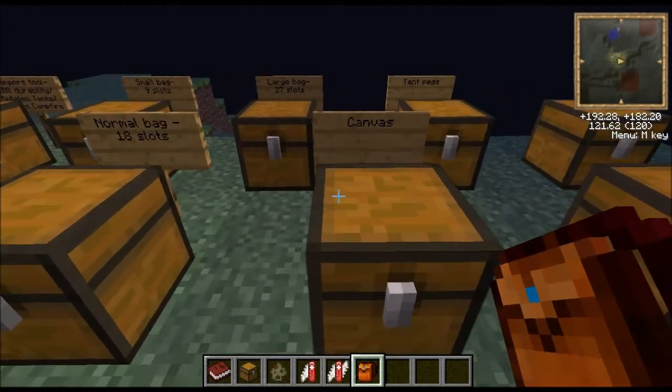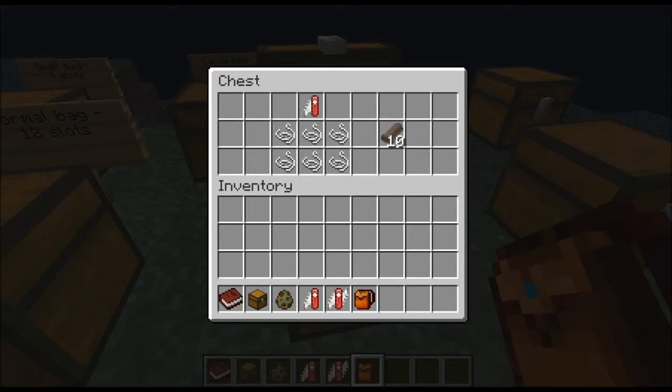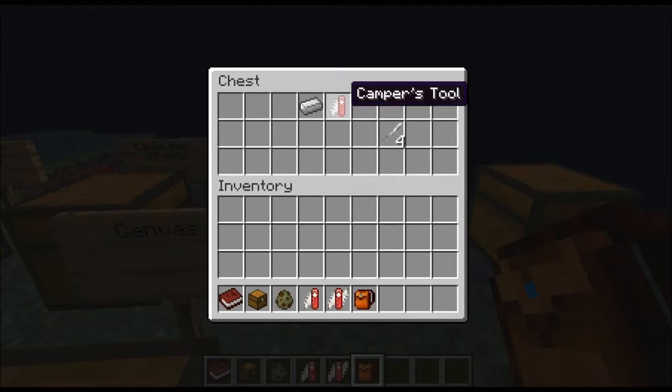Next we'll move on to the things you need for tents. First we have canvas - you put your camper's tool and six string on the middle row and bottom row, and that will make ten pieces of canvas, using one durability of your camper's tool. It has a hundred or two hundred and fifty durability in the version 2 case, so you can make plenty. Then tent pegs - exactly the same with the camper's tool but with a piece of iron, getting you four tent pegs.